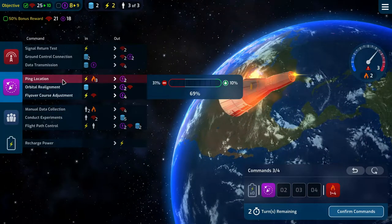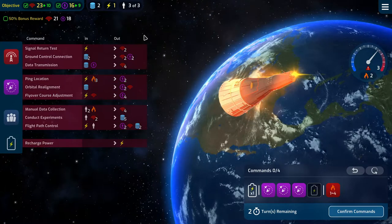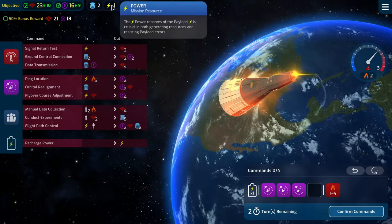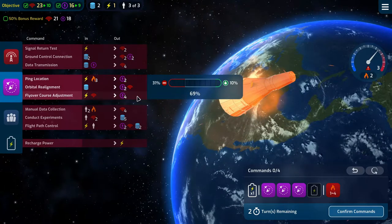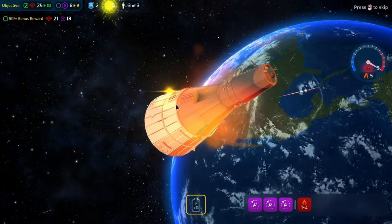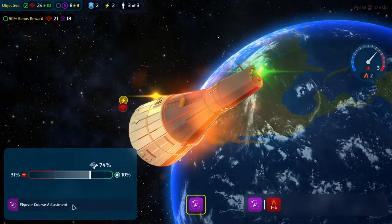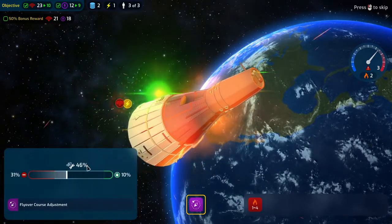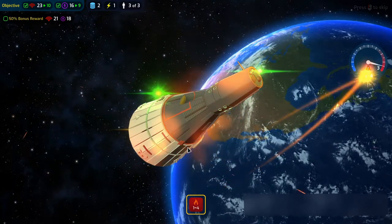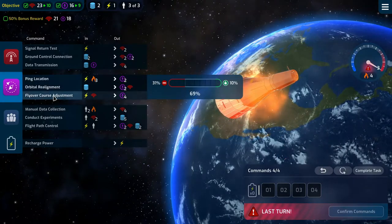We need to do that, then do this twice, then we can recharge. We have one resist and just need to do it once next time. Ping location was good, flyover course adjustment good, another flyover course adjustment — very good. The heat takes us up to 4 but it doesn't matter because we don't need to worry about it.